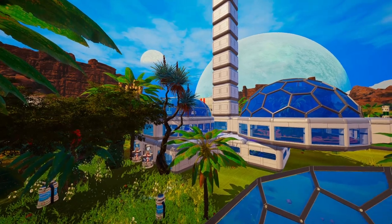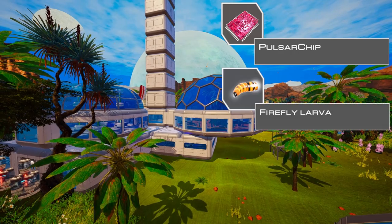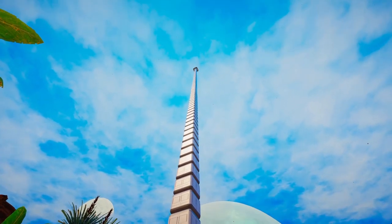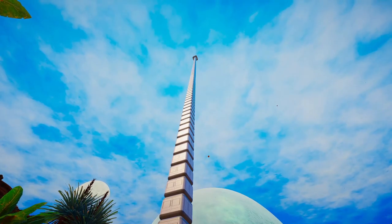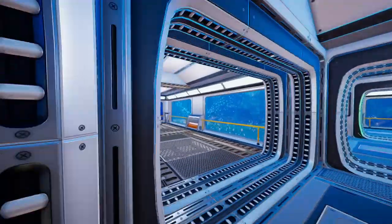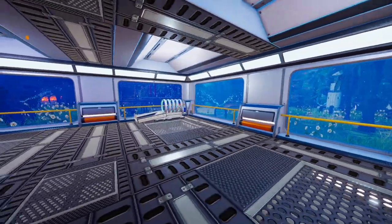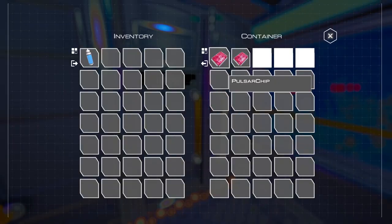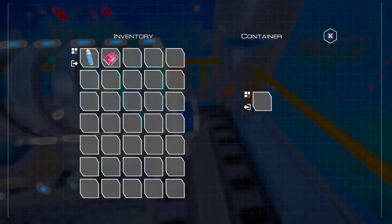Before we start crafting rockets, I wanted to check out something I saw last episode: the new pulsar chip and the firefly larva. I went back to my old previous save — the map I used for my previous playthrough where I created that massive tower — doing this in a previous save so I don't break my current save. So, I grabbed one of these pulsar chips and put it into the recycling machine.